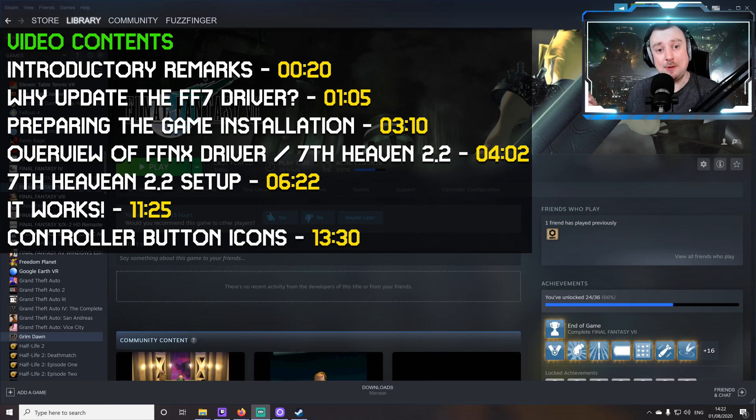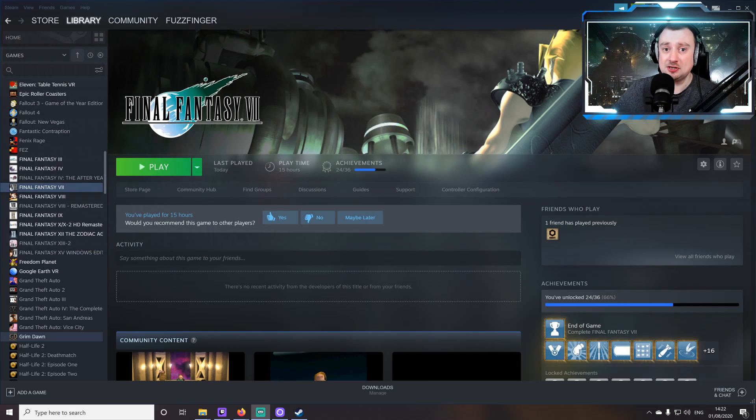Even if you're not interested in downloading all the latest mods, the graphical updates, gameplay change mods and all of that, I still recommend you go through this basic process. Final Fantasy 7 is an old game now and there are compatibility issues with Windows 10, issues with the cinematic cutscenes if you minimize out of them, controller problems — one of the big things on Steam is that PC players like to plug their Xbox controller in, but it doesn't really work well with Final Fantasy 7.